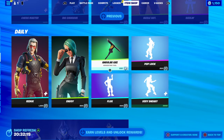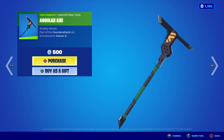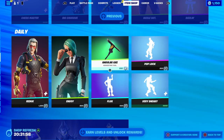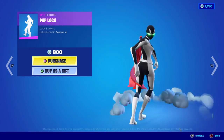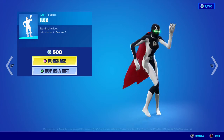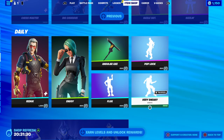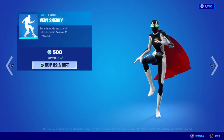Moving on to the daily store — we have the return of some emotes and a harvest tool. First, the Angular Axe — accurately obtuse, from the Counter Attack set, first introduced in OG Season 6. Are we getting the Counter Attack skin back soon? Moving on to the emotes: the return of the Pop Lock — lock it down, first introduced in OG Season 4. Then the return of the Flux — stay in flow, first introduced in OG Season 7. Last but not least, the Very Sneaky traversal emote — one of my personal favorites — stealth mode engaged, first introduced in OG Season X.